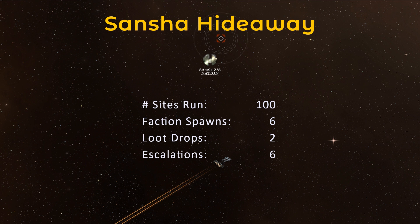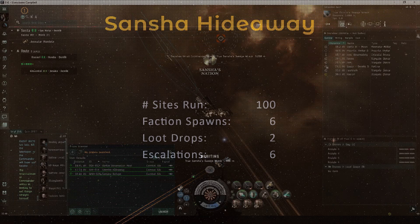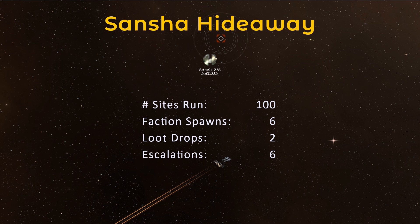While recording the footage for this video series, I kept track of the statistics for 100 Sansha Hideaway sites. Over this period, six of these spawned a True Sansha pirate. Only two of these dropped something beyond the faction ammo and tag. The best result was a True Sansha warp scrambler. Six of the sites escalated to a Sansha's Command Relay Outpost, and I was quite lucky to have all six drop something beyond the overseer's effects. I'll be detailing the Command Relay Outpost in a separate video.